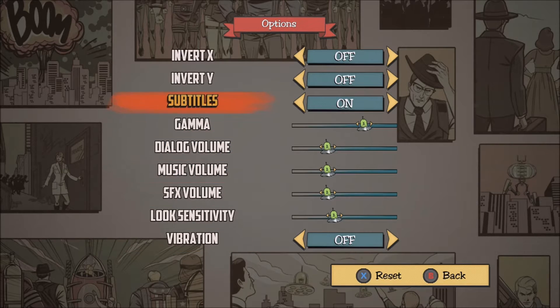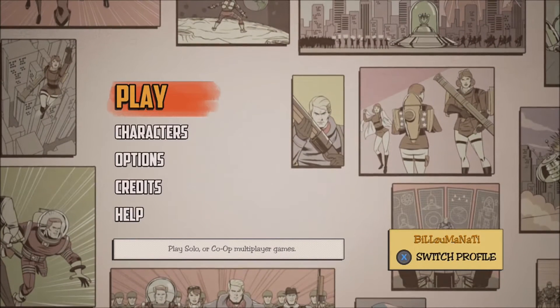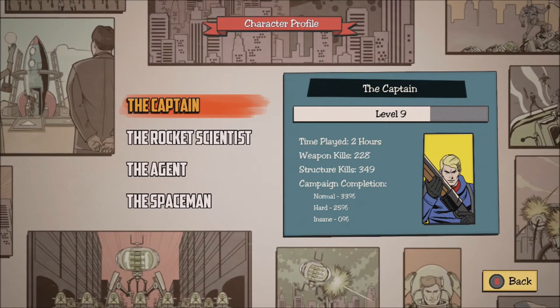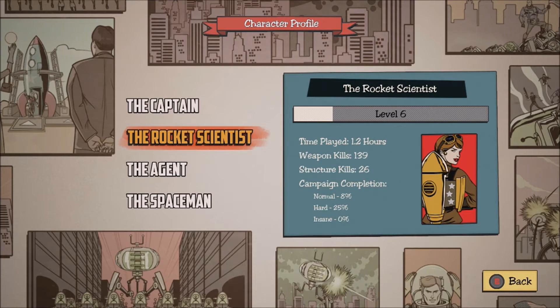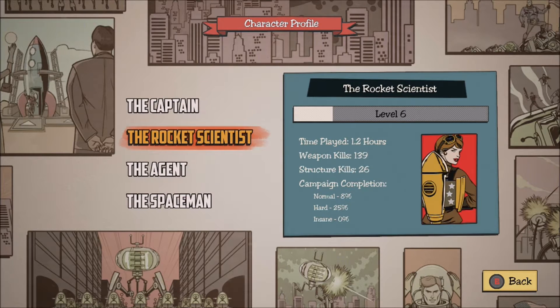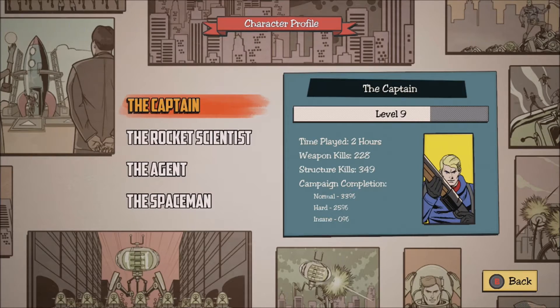We're gonna go through the options — put the subtitles on and shut the vibration off. Then you've got characters: there's four different characters you can pick from. It actually tells you how long you've played with each one. They have different guns and different special abilities. There's an achievement for getting each one to level 20.